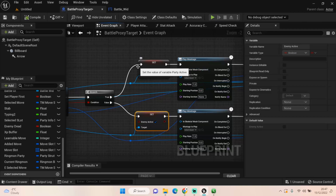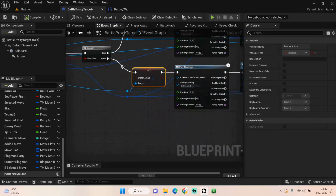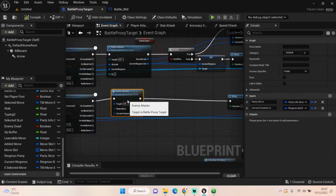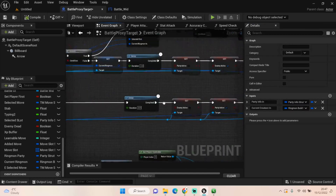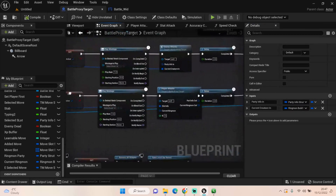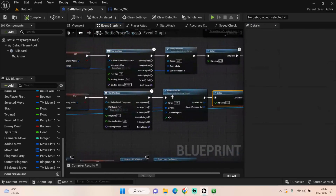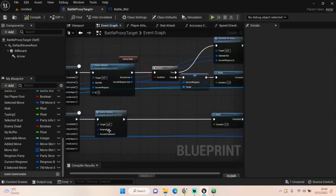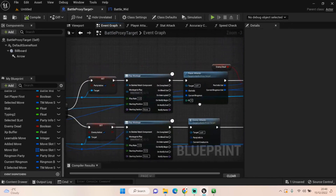We're going to concentrate on going down the player attacking first. Once this is set up, theoretically it should work either way for player and enemy, but to begin with it'll only work this way because if the player isn't pulling its figures through it won't go into our player attack.